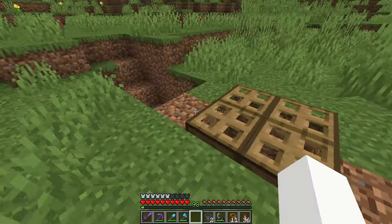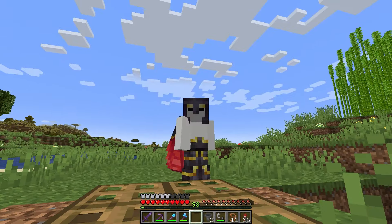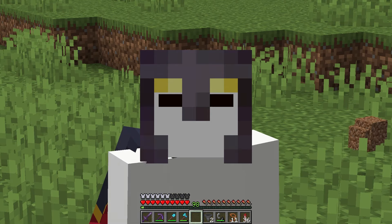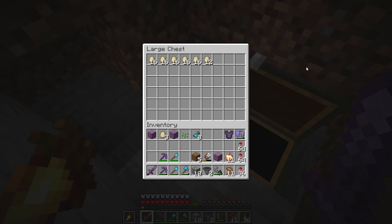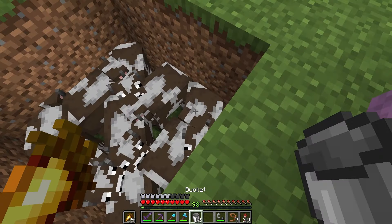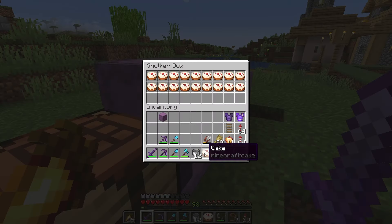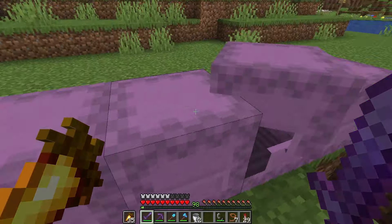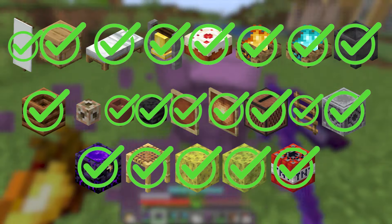I enslaved a 100-block radius of chickens to mass produce eggs for me to make cakes — which is a pretty hard process as you can only craft one at a time. This should be our last cake. 27, 54, 81, 90, 99, 100 — yep.